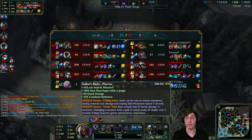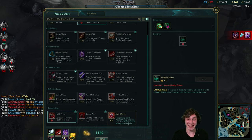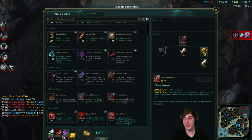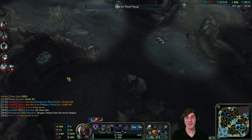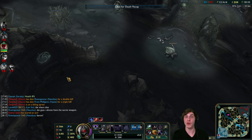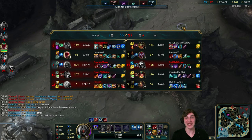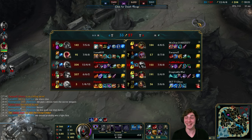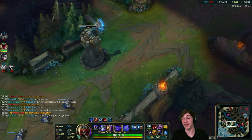You gotta go with the OG Bloodthirster every once in a while! Back in the day playing Talon, Zed and other champions with stacking Bloodthirsters - getting four or five of them, getting like 600 AD - it was fun. Not very gold efficient at all, but in low elo when you get fed enough it's a lot of fun.